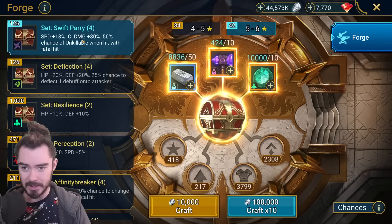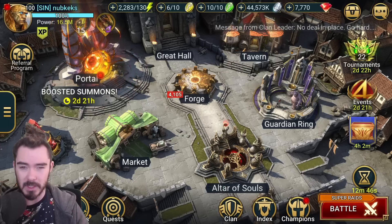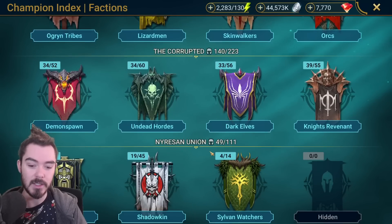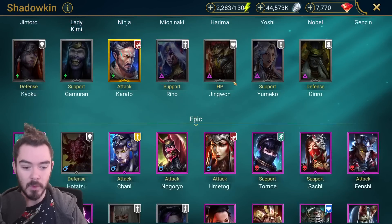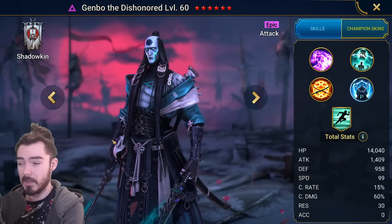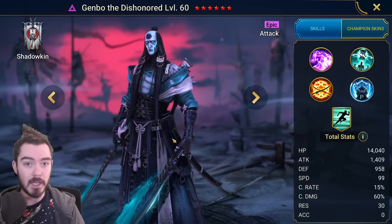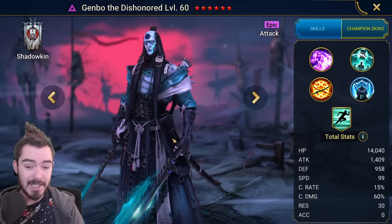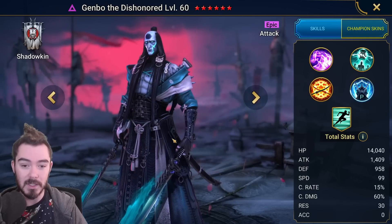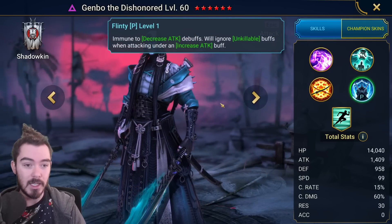For example, earlier into mid-game, Skullcrown is extremely powerful in the arena - she gives herself unkillable when her health goes low. Later in the game, Leorius is like Skullcrown but better; he also gives himself unkillable before he dies. So you're able to ignore that with Genbo, which is very strong. Swift Parry set is something you will see quite a bit early game in arena, and Genbo will help with that. So he does have some advantages.